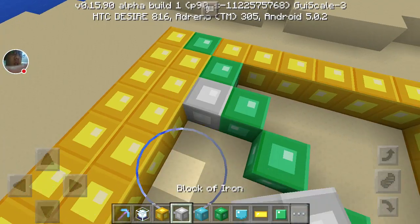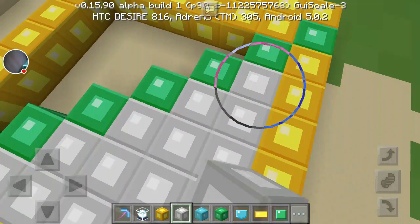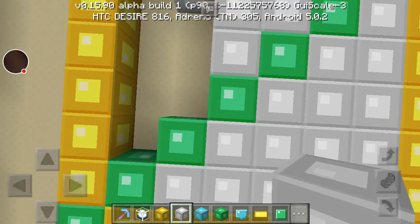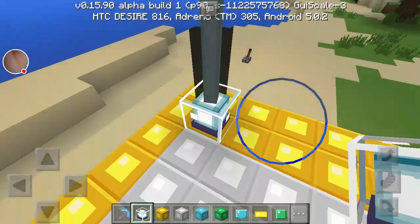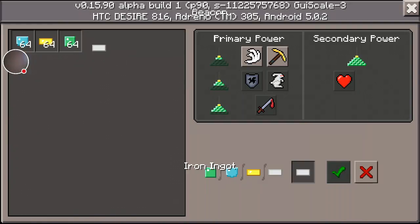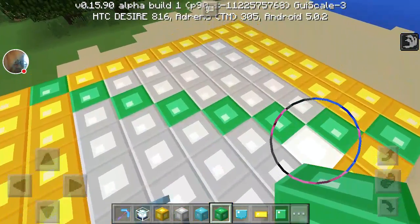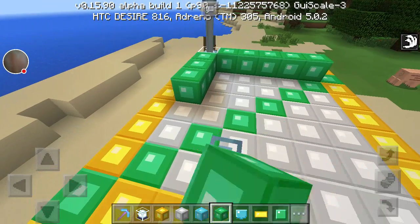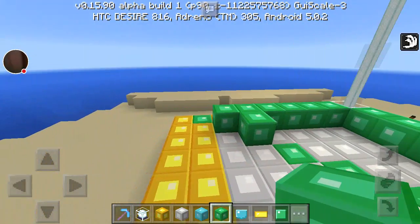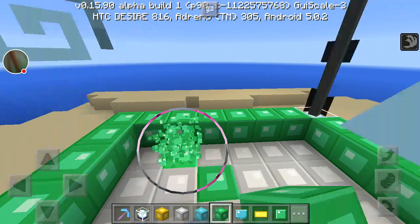So let's just get this done and working. For now we'll just make a normal small little one. We'll just put down an iron ingot, then let us have the swiftness.